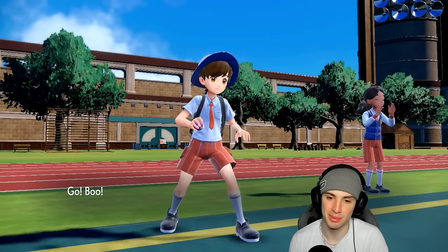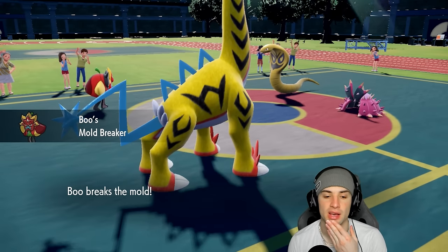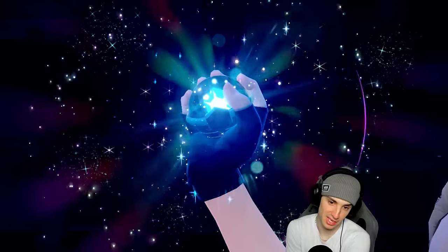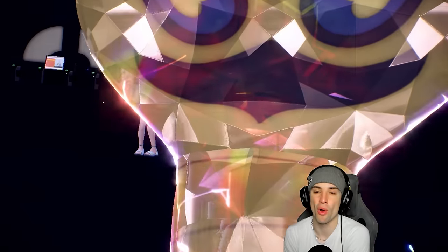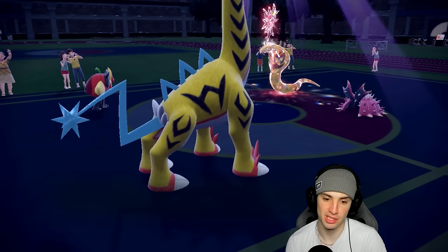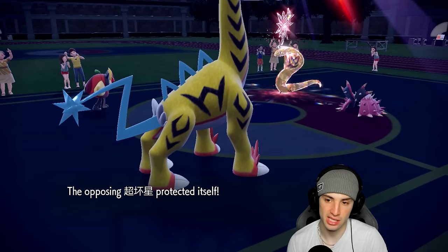Someone might double Protect here, probably trying to waste out the sun. Arbok Terastallizes into straight Dark type. This Electroweb still might KO. Baneful Bunker comes out — no problem, I'm not attacking you. Sucker Punch tries to fly into my Koraidon — smart call — but bad news: I swapped my Koraidon out.